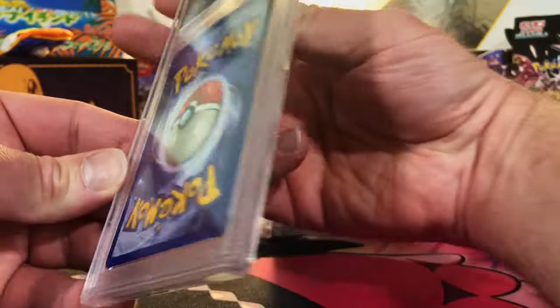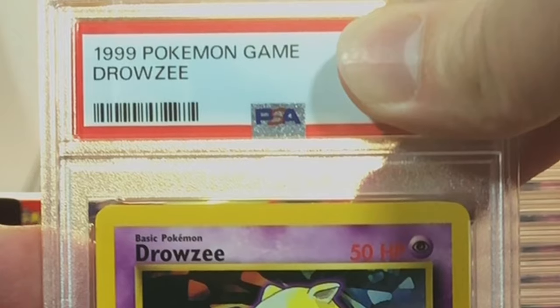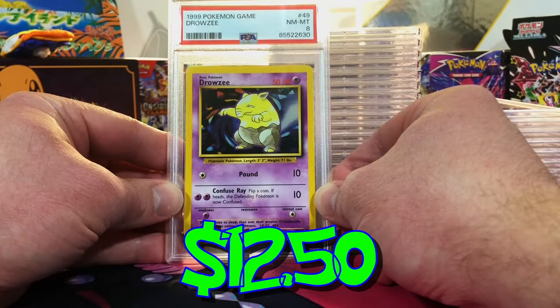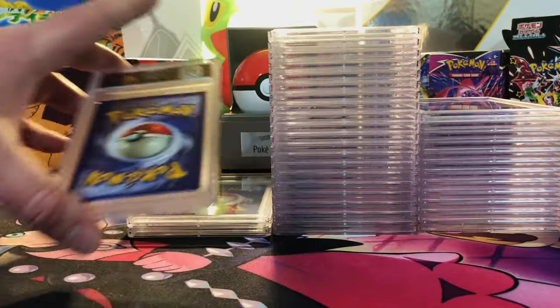Centering is slightly off but it's not terrible. Our Drowzee — also from Base Set Unlimited. Come on, give me a 10. There's our first oddball of the bunch. Okay, we will go with it and just move on.